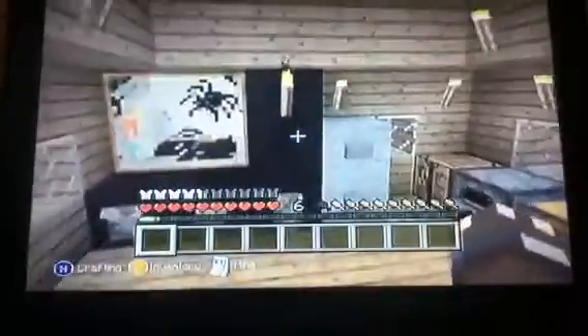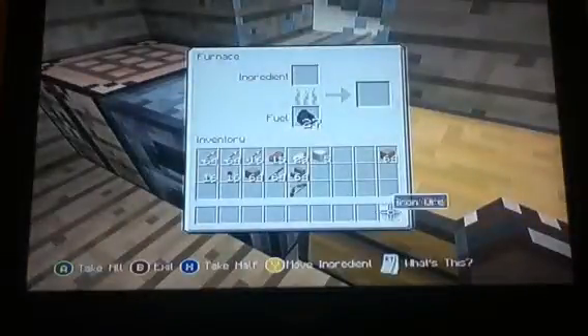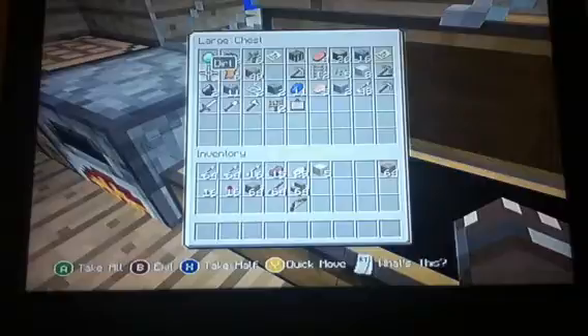Here we've got like a little TV seats area and a little speaker. And then you've got your little chest. And there's the iron here - I'm going to put this in there because we can't smelt right now. While we're doing everything else we can do that. We did find six diamonds, so that was good.